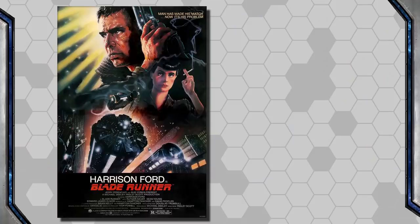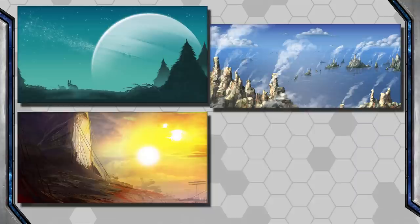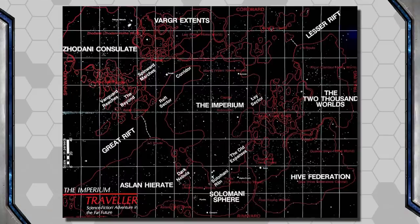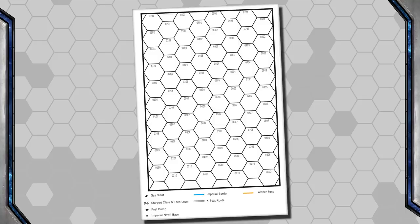While some groups might play Traveler limited to a single planet or city — like Blade Runner — or a single solar system like the first few seasons of The Expanse, most players are going to be traveling to many exotic and strange worlds. Traveler offers hundreds of pre-made worlds to use, and I've talked about TravelerMap.com and just how incredible a site that is.